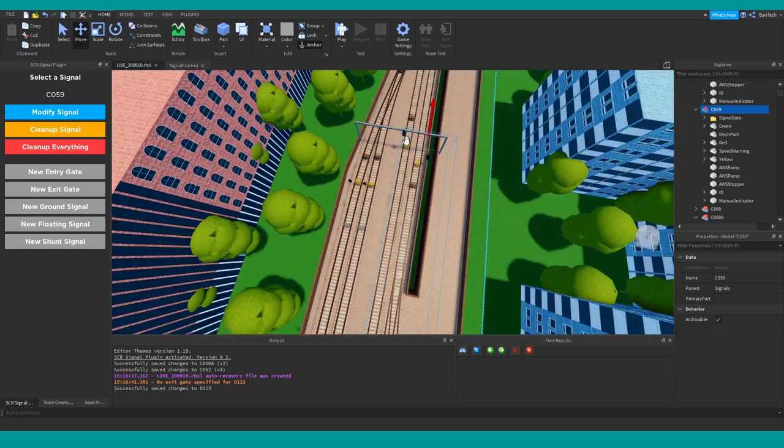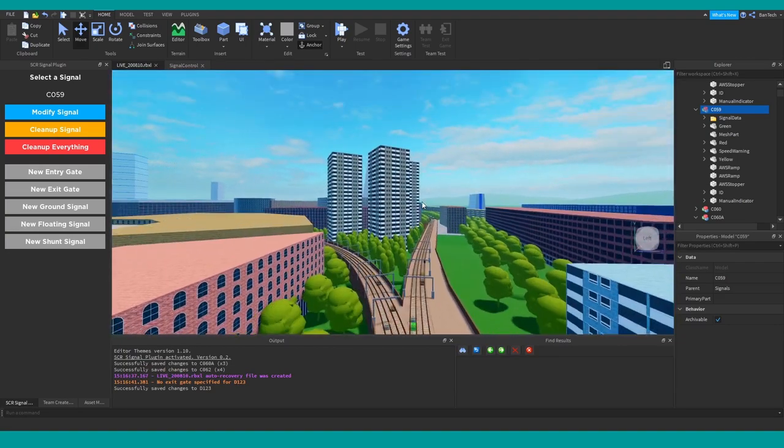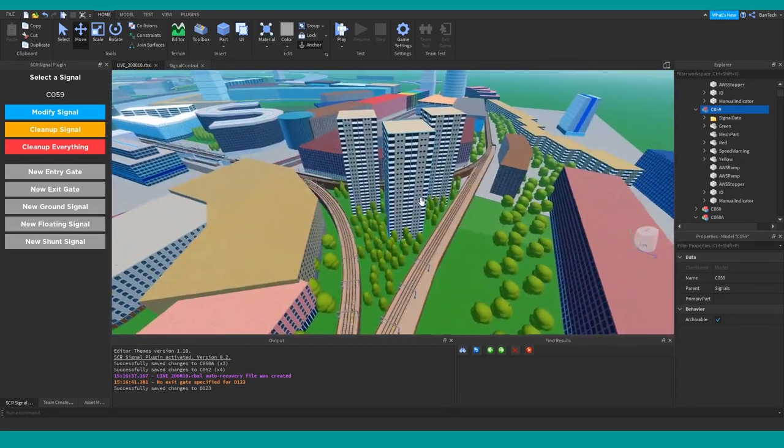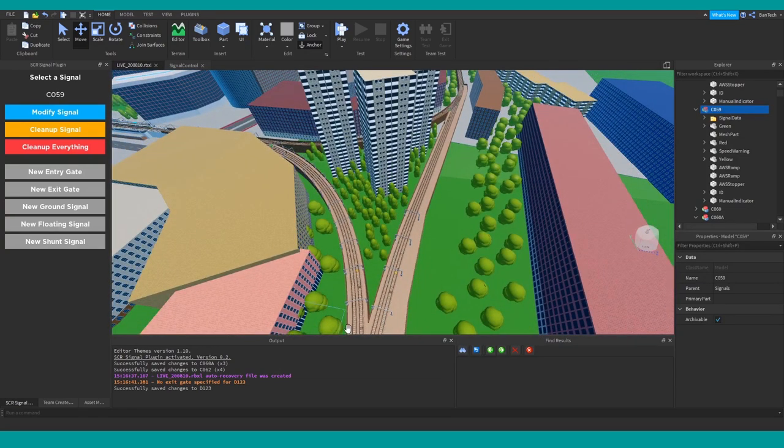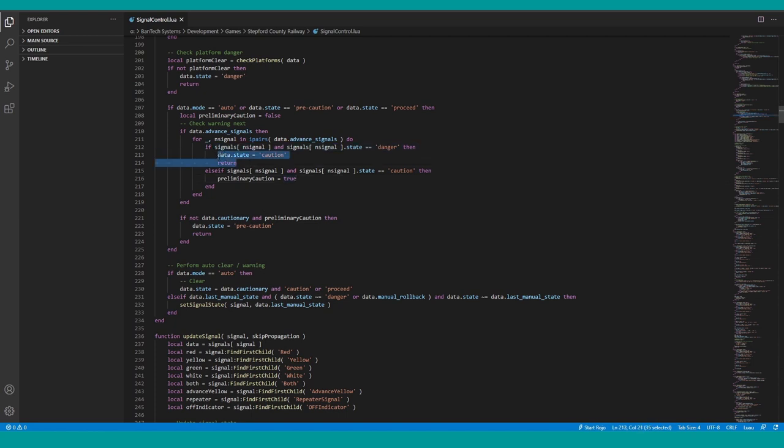To show that visually: let's say we're looking at this signal that can split off to the left or go straight and right. Imagine the one to the right is going to be an amber and the one to the left is going to be a danger or red. If we just looked at the first one we'd say it has to be a double yellow, but we need to continue running the loop to find the red and realise it needs to be a caution. That's why a red is an instant return, but a yellow lets the loop carry on.